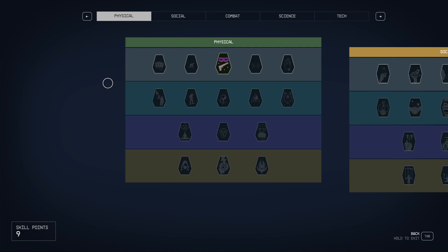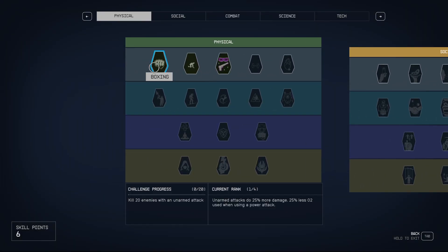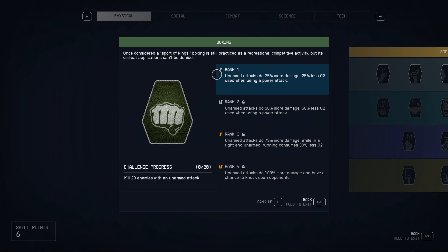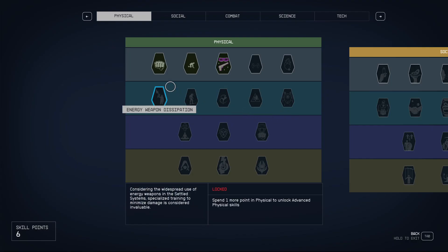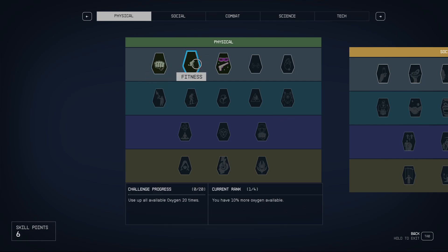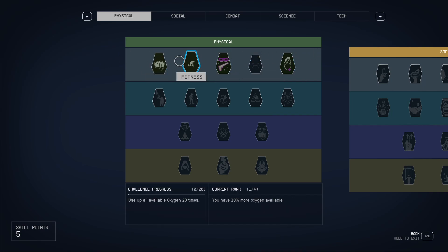Our next build is Brawler. For Brawler, you want the Bouncer background, which gives you Boxing, Fitness, and Medicine. For this build you start with Boxing — when you kill enemies with unarmed attacks, you level up the skill and start doing more damage, using less oxygen on power attacks. That's a cool way to build. Fitness is nice since you're running around. Next up you want Wellness so you can take a lot of damage while running without weapons.